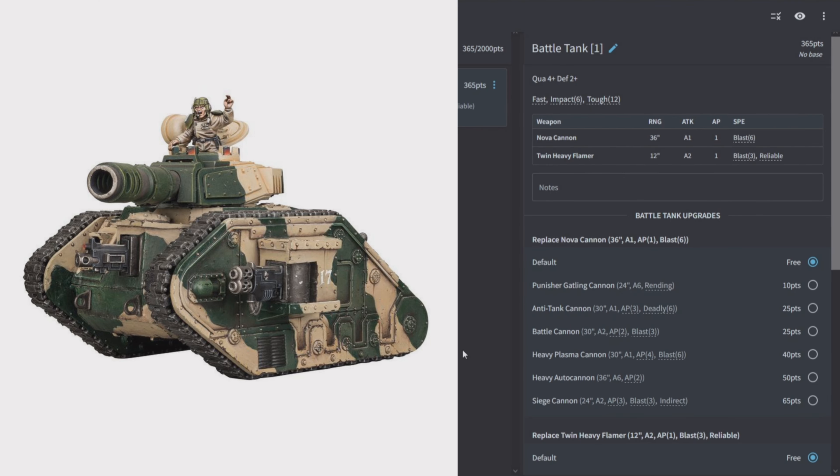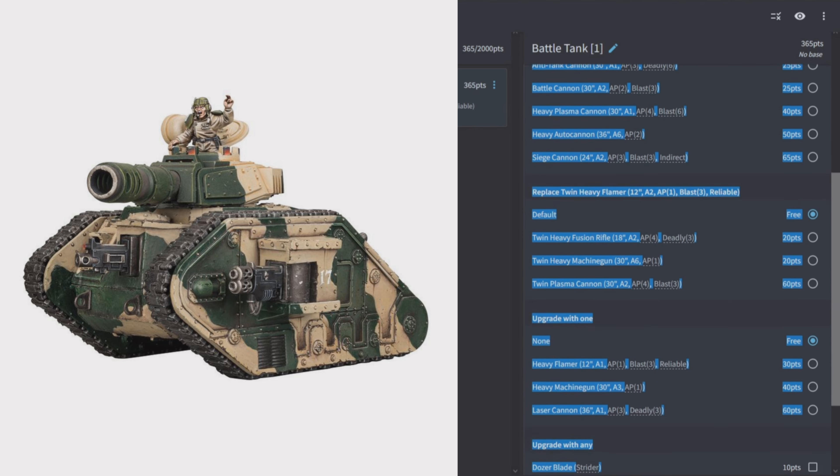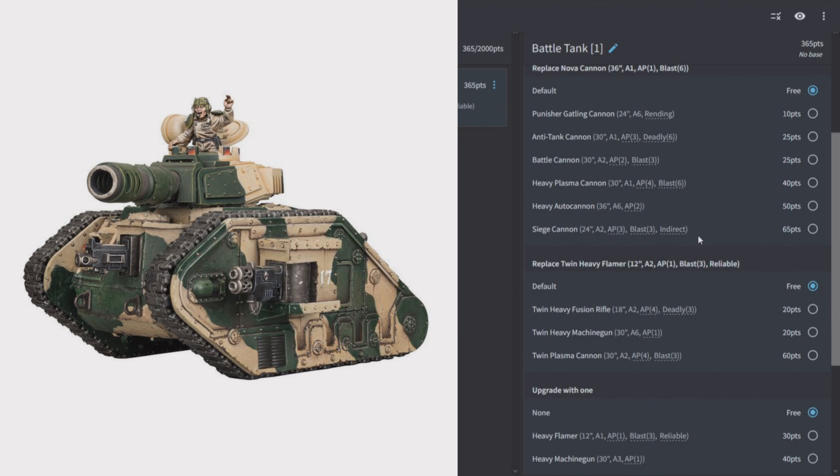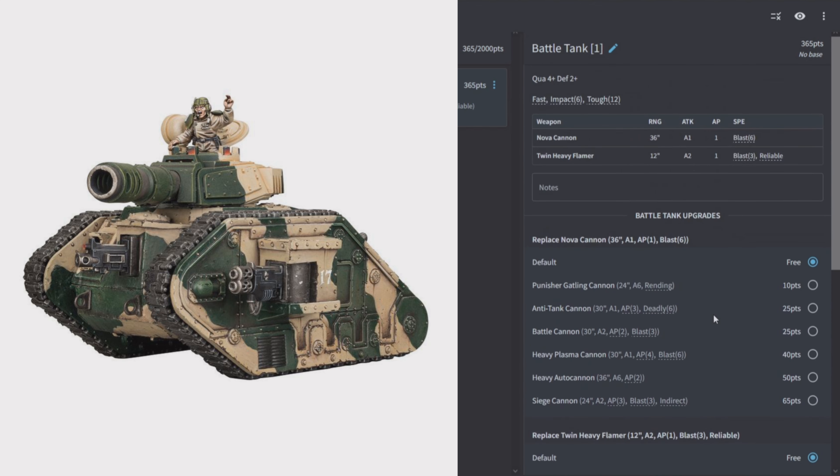The Battle Tank is Quality 4, Defense 2, Fast, Impact 6, Toughness 12. It has a Nova Cannon (1 shot AP1 Blast 6) and twin heavy flamers (2 shots AP1 Blast 3 Reliable). This tank comes from the Human Defense Force codex. Given that the rest of your army pretty much has anti-infantry covered, I'd focus the tank on anti-tank options like the anti-tank cannon, heavy autocannon, siege cannon, heavy fusion rifles, or laser cannons — anything to deal with enemy vehicles.